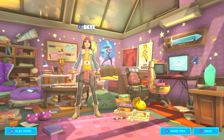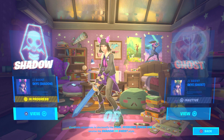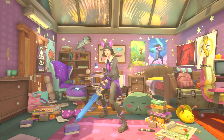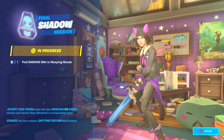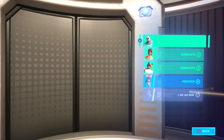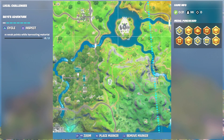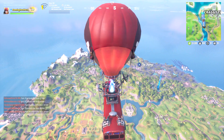What's happening everyone, Game for Life here. Today we're gonna be unlocking another style for Sky — the shadow one. We're going to make sure we equip it, and make sure it says 'in progress.' When that happens, you have to find one shadow Ollie into Weeping Woods. We're in the game now and we're gonna be landing right where Weeping Woods is right here.